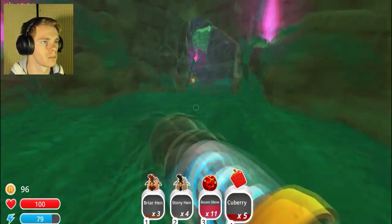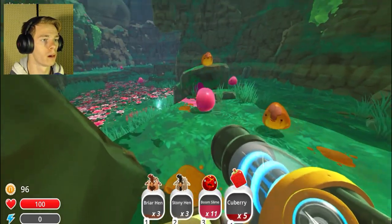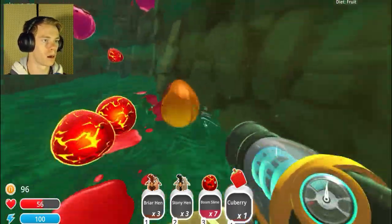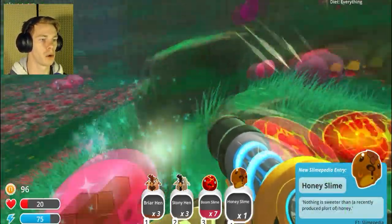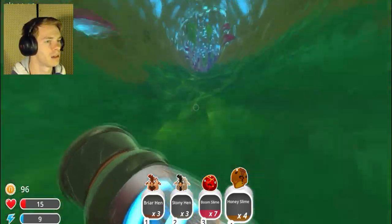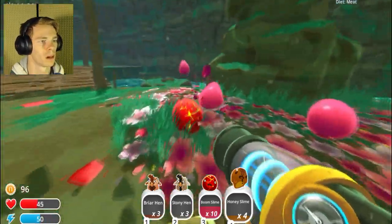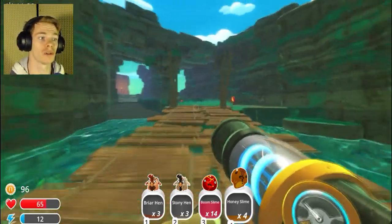Briar hen. Danger this way — alright cool. Hi, don't kill me. Please don't murder me. Oh my goodness, what are you? No, I don't want that. Honey slime — cool! I'm almost dead. Honey slime — please and thank you. Chickens, regular chickens. I'm gonna get as many boom slimes as I can and then I'm gonna go back. I thought it was a golden slime, that's why I was trying to get it right away.